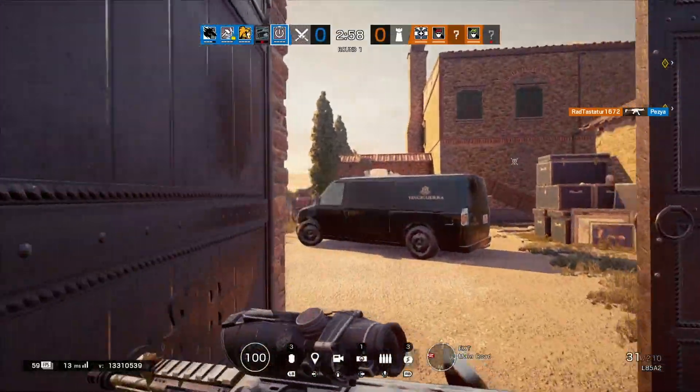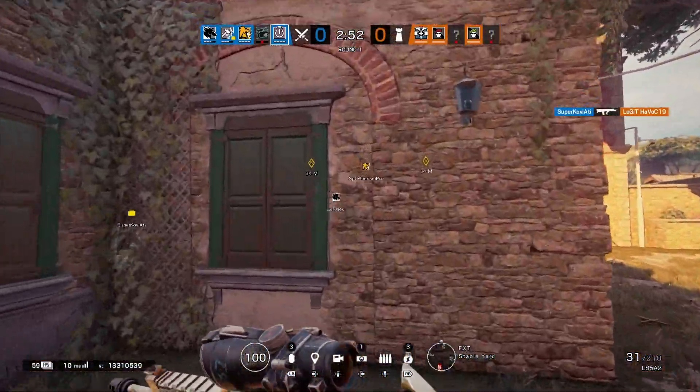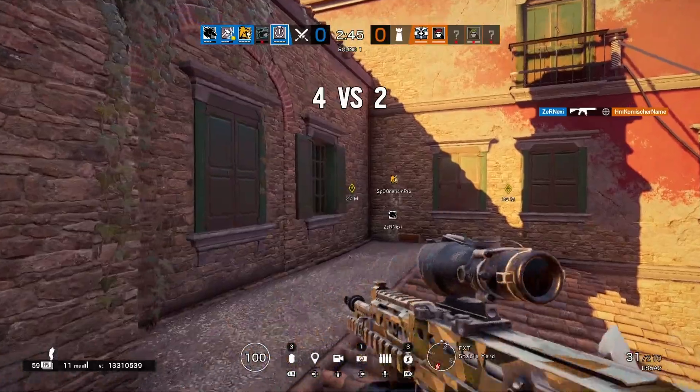Hey guys, welcome back to our Rainbow Six Siege video. Today, as you've seen by the title, we are going to be doing the Rainbow Six Siege floating glitch again. I'm going to make this into a little series — I've now found it on multiple maps, and today I'm going to be covering Oregon and Club.